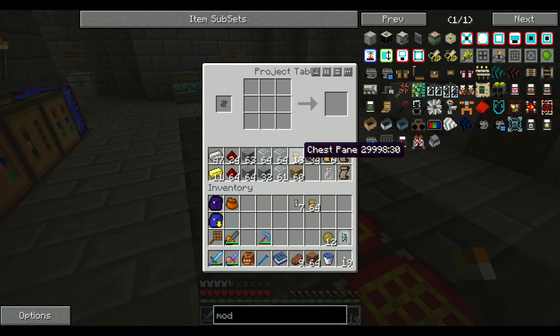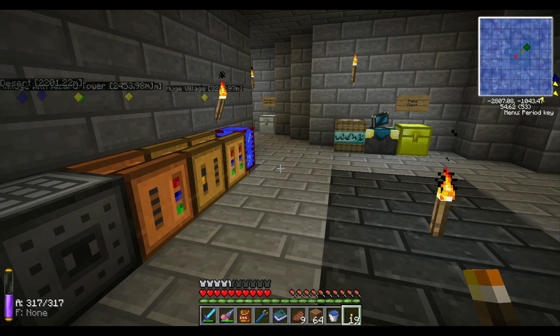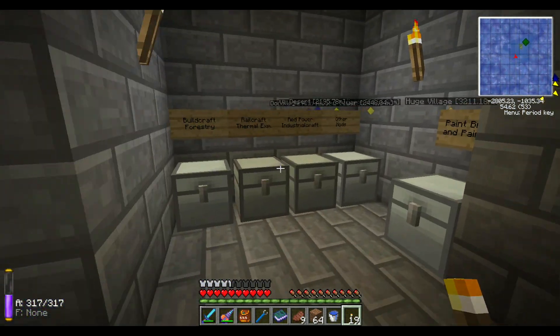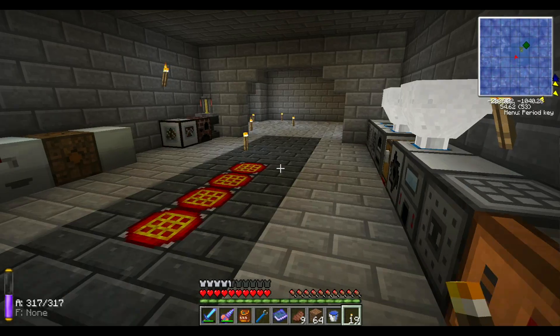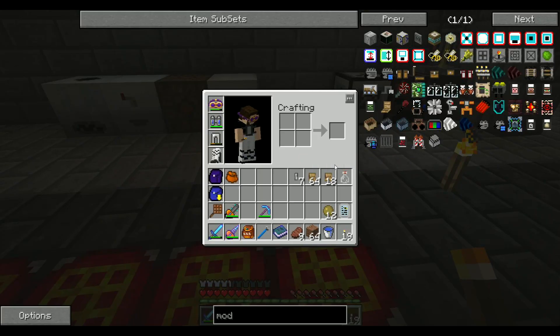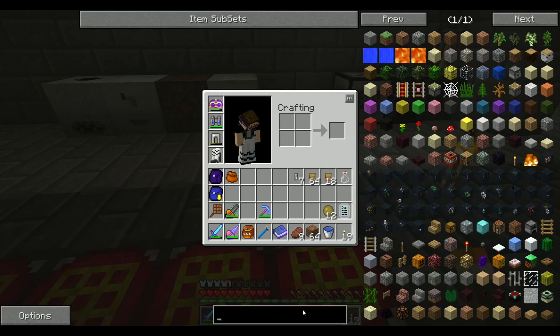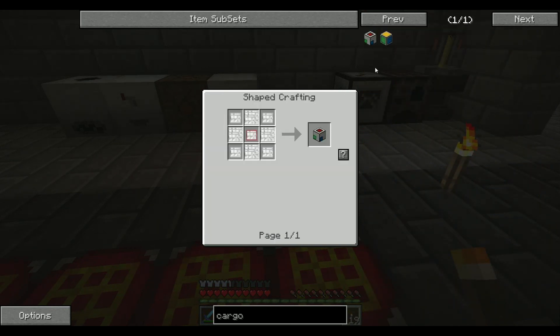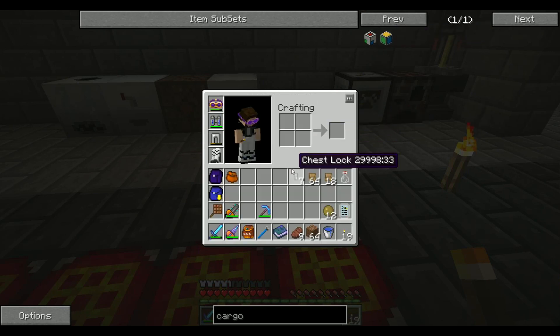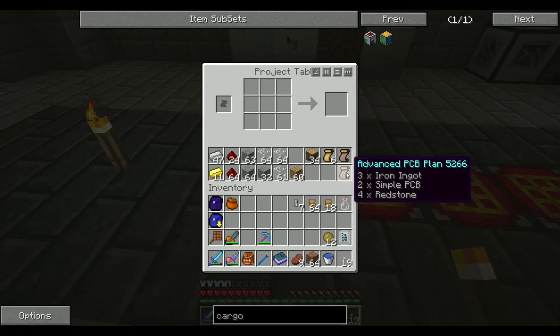So what I'm going to do is grab all this stuff — actually, I'm going to need a couple other components. I'm also going to need a cargo manager, to drop all the items it picks up into its inventory. We're going to need some iron chest panes. I'm also going to need a cargo distributor, which is pretty easy — I'll get one of those now.